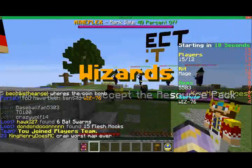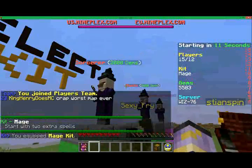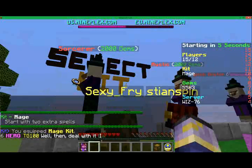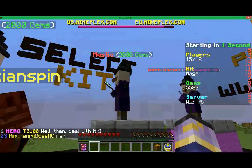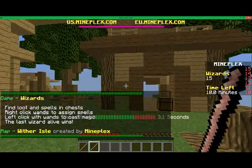Hello guys, I'm back - gameplay is almost about to start. This is mage, the one I always use - starts with two extra spells. That's sorcerer, mystic, and witch doctor. Sorcerer, I believe, gives you an extra wand. And this one gives you something good - I don't remember. This game is going to be pretty intense. There's a lot of people in this game - there's 15.